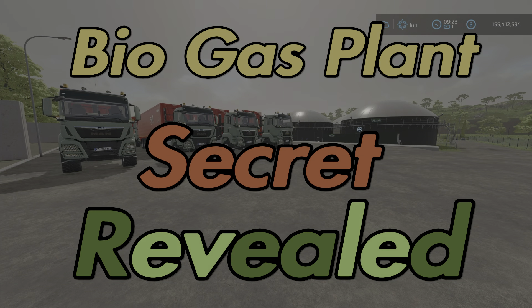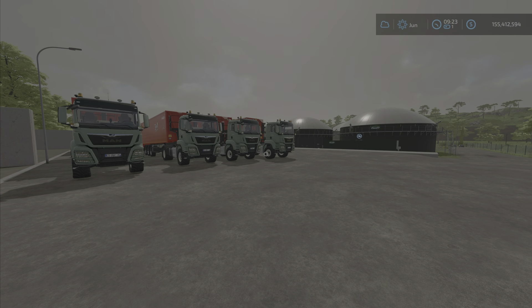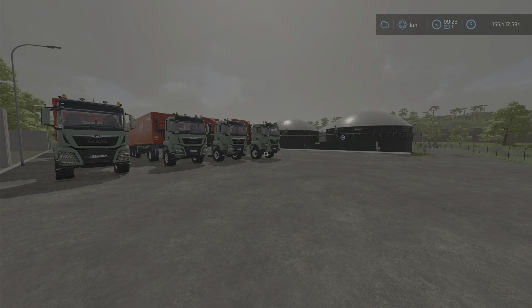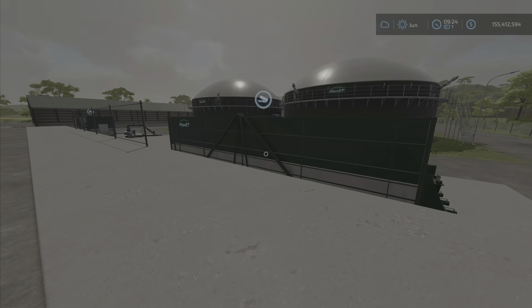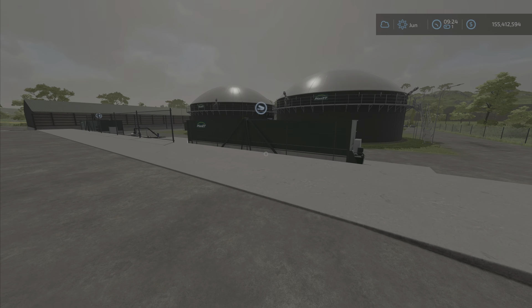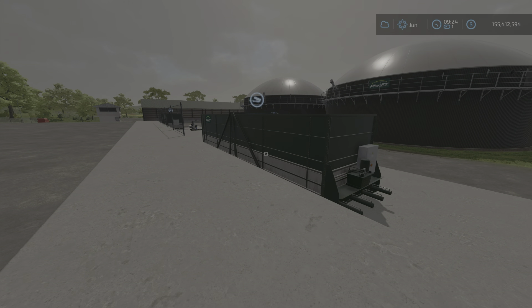Hey everybody, Loony Farm Guy here with another fantastic test video. We're going to test the biogas plant, as I came across something a bit curious when unloading my silo with silage into the biogas plant. In Farming Simulator 22, you don't have to buy the biogas plant to sell product to it - you get paid immediately, it's just a sell point.